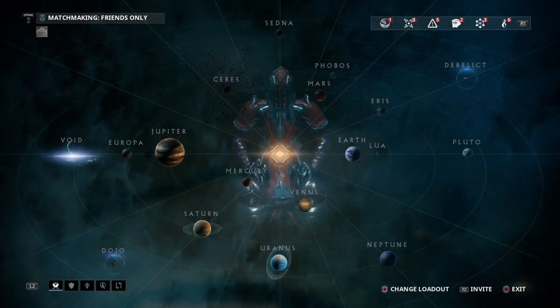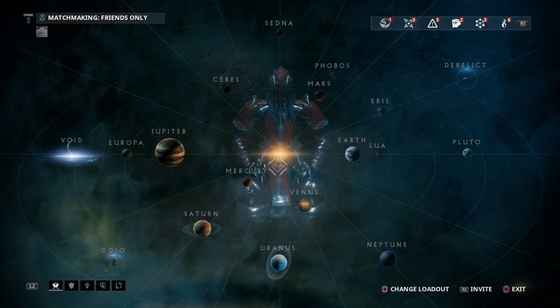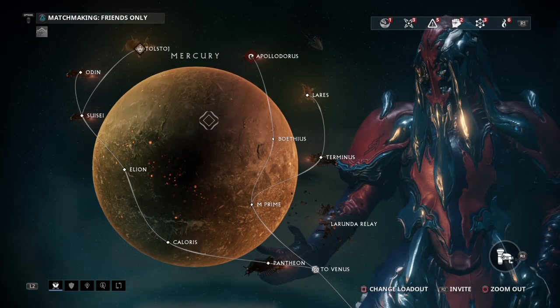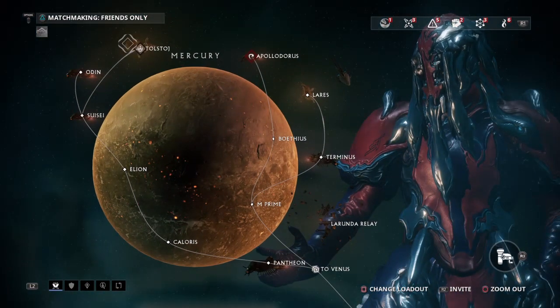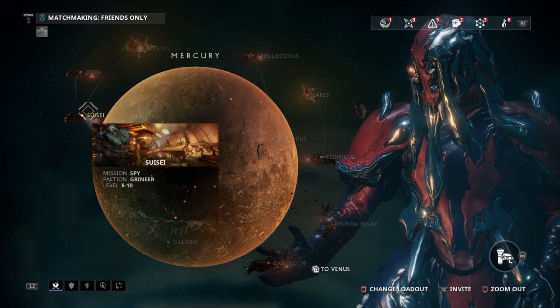So today I'm actually gonna bring you a tutorial on what I think is the best way to get Morphics. You're gonna want to go into your navigation, to Planet Mercury — sorry, Mercury — and the mission Telesto. I don't know exactly how you pronounce it, but I call it Telesto.